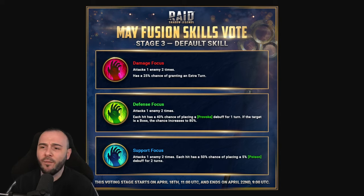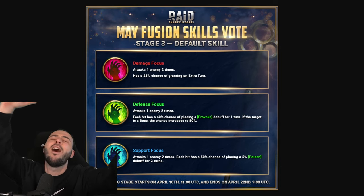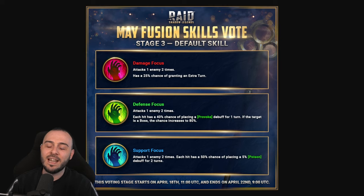Mei Fusion Skills Vote, Stage 3 - the default skill. We're going to have stage 2 and then stage 3, which will be this one. The damage focus version attacks one enemy two times, has a 25% chance of granting an extra turn. I feel like the damage dealer is not a safe bet, because if they have bad multipliers, we'll be disappointed. So that's one of the main reasons why I'd recommend not voting for the damage focus.